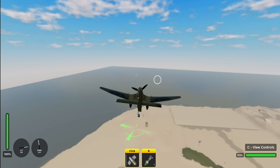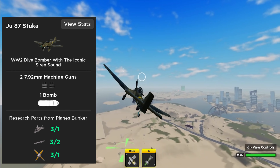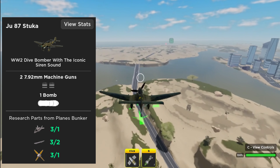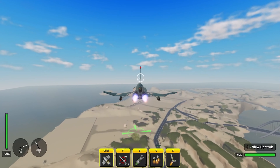The next spot goes to the Stuka. The only reason I'm putting the Stuka in third spot is because it has the bomb. If it didn't have the bomb it'd probably be in dead last. But the machine guns also do pretty good damage, and the bomb can one-shot tanks, which is absolutely insane.